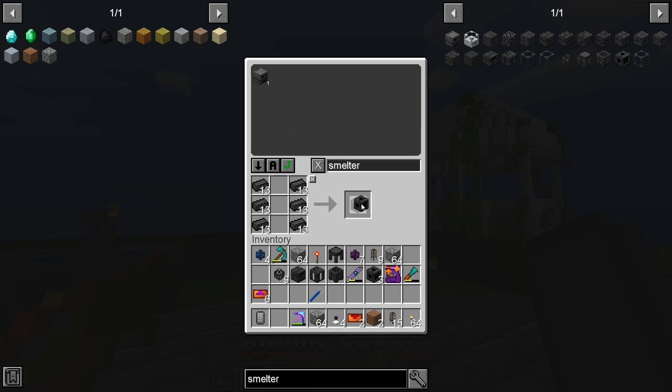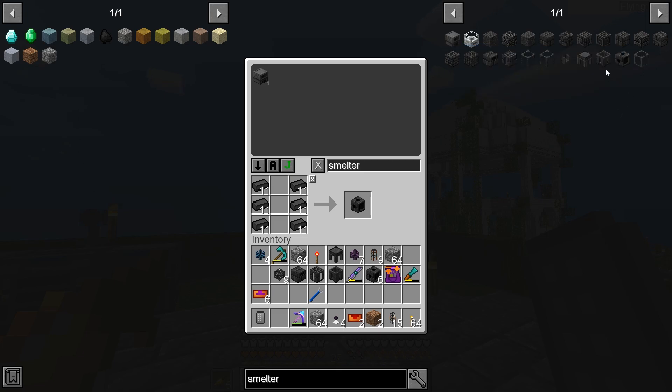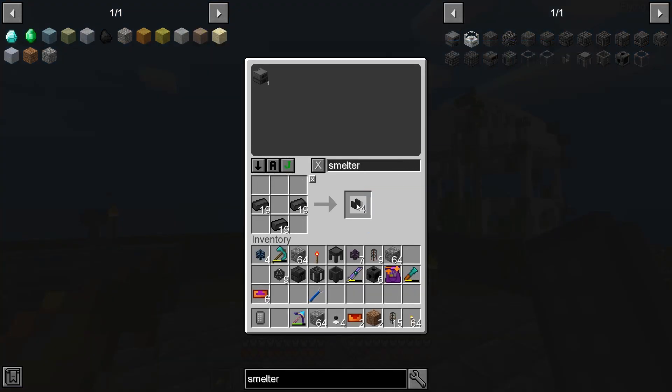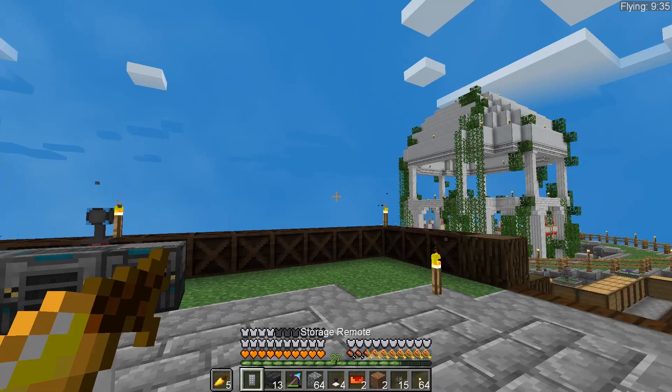We also need some faucets, six of those to go with the drains. Then we just need to make the seared bricks out of whatever's left. There are only 13, so we're going to need some more grout for sure.